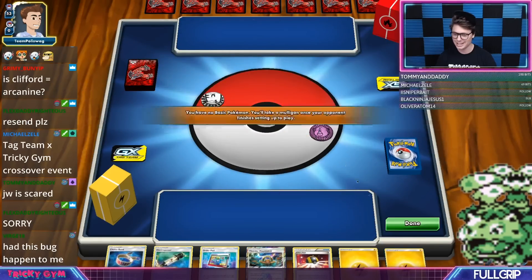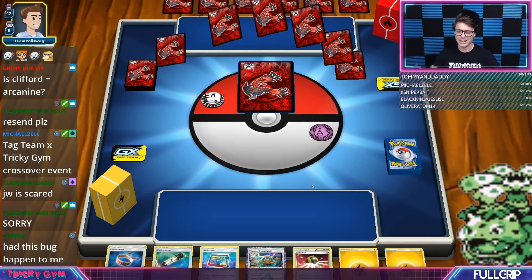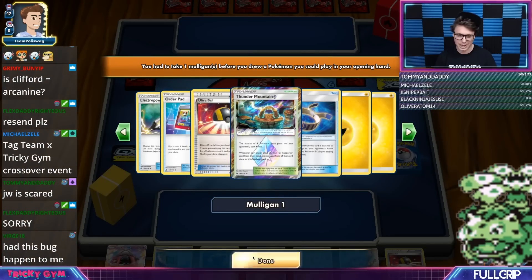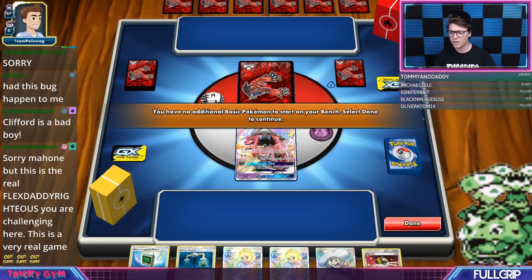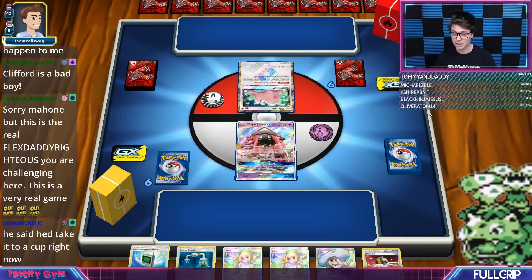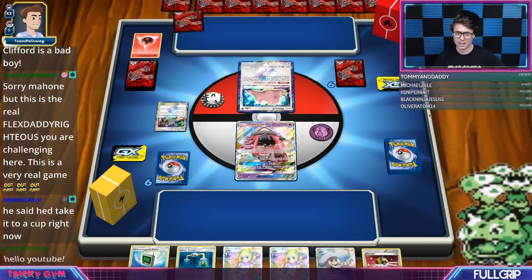I've got my Pikachu and Zekrom Tag Team GX deck against JW Krewal with his Arcanine deck. He told me this deck is busted and he thinks his list is really good. We're going to see what his Arcanine deck can do against my favorite deck in Unbroken Bonds standard format. Now Arcanine does have a couple of cool attacks — his first attack for 3 fire energy does 120 damage and accelerates 2 fire energy from the discard pile onto one of your bench Pokemon.